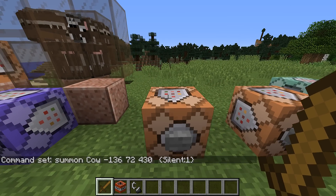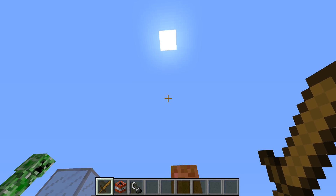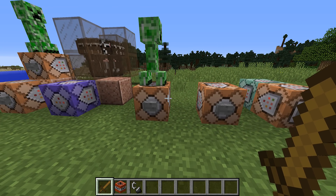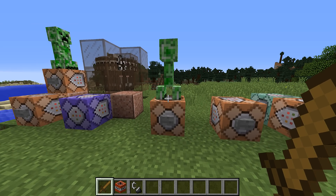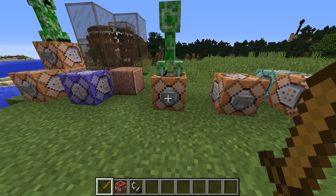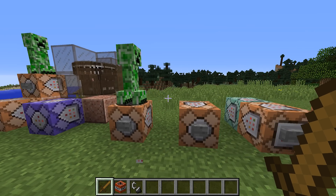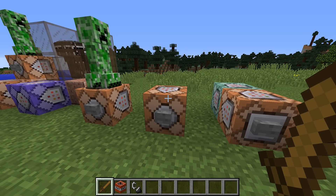The way the game reacts to the NoAI tag has changed as well, in a way that's going to be painful to fix in some cases and impossible in others. It used to be the case that NoAI:1 meant that the mob had no AI — but also that the mob wasn't affected by gravity, it would just hang around in mid-air. That has now been changed so the mob still has no AI but it is now affected by gravity and other physical effects.